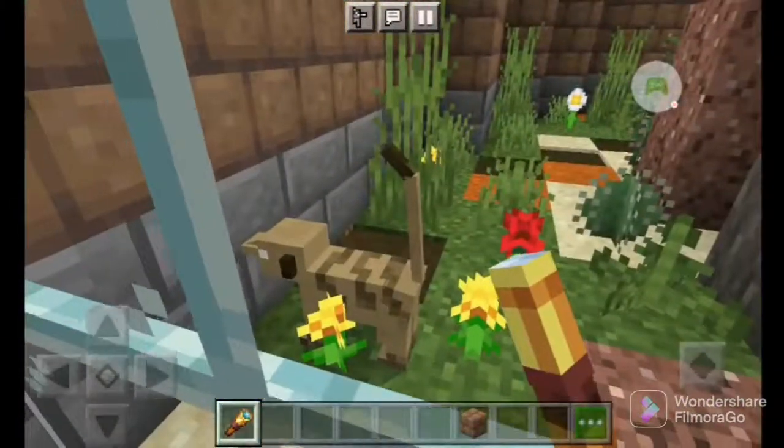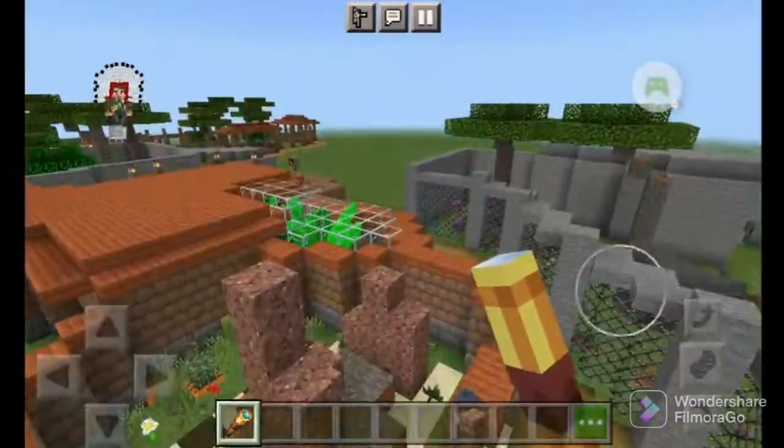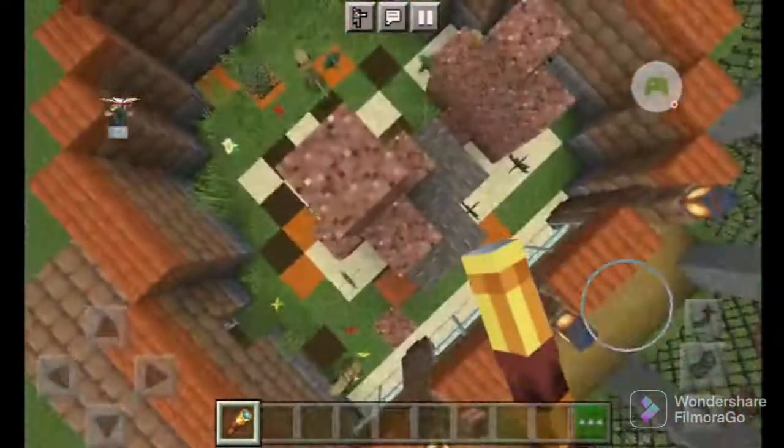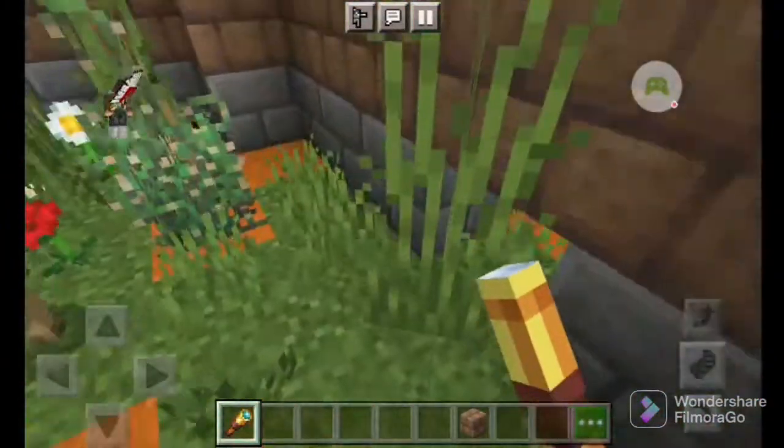Over here, last but not least, we have our meerkats. This exhibit is pretty standard for meerkats — there's like a piece of grass kind of hiding part of it.